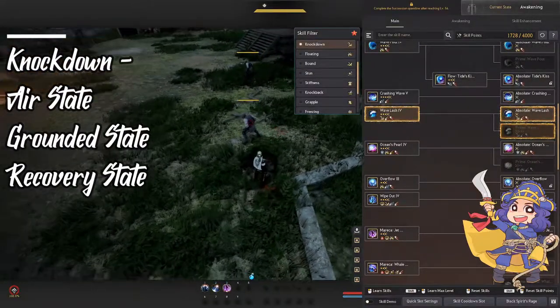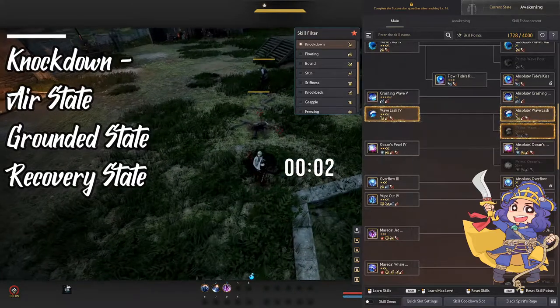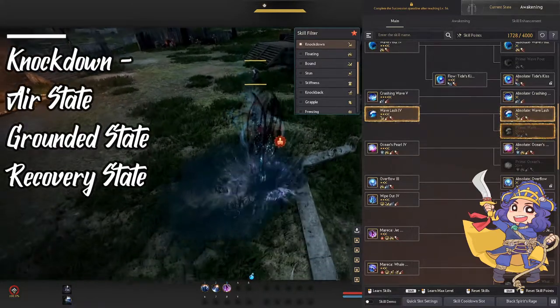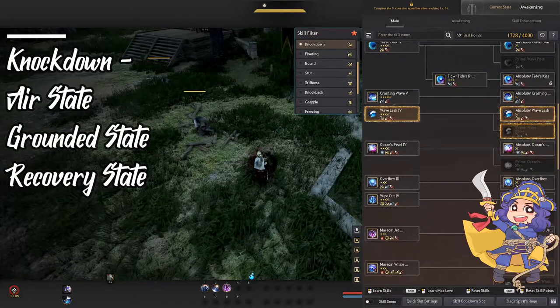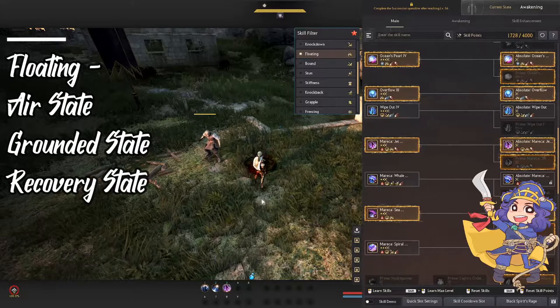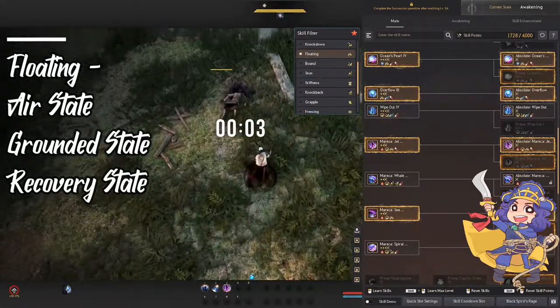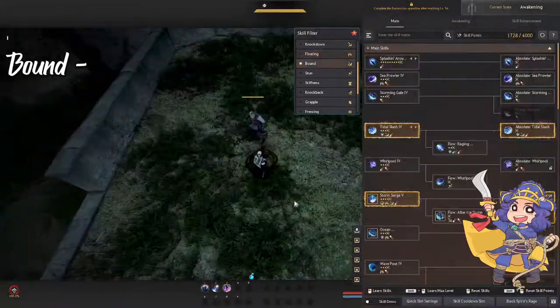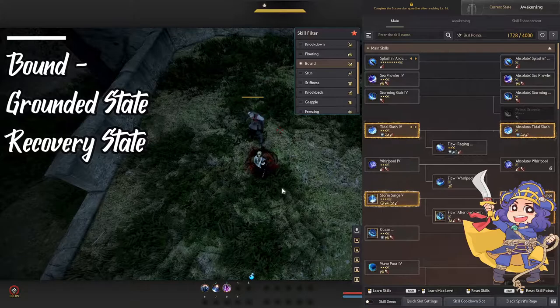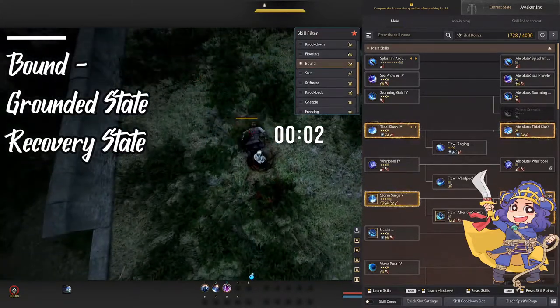Knockdown puts your enemy into an air state, followed by a grounded state, and then their recovery state. A floating CC puts your enemy up into the air, makes them float for a bit, and then grounds them until they recover. The bound is just like a knockdown, but there's no air state, meaning that they will be put immediately onto the ground.